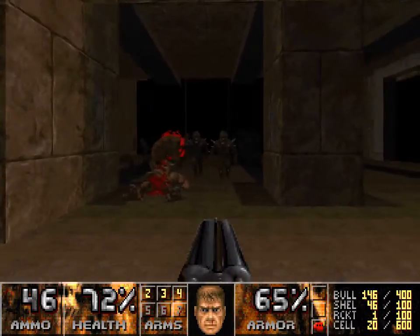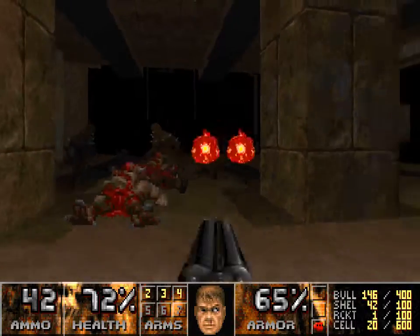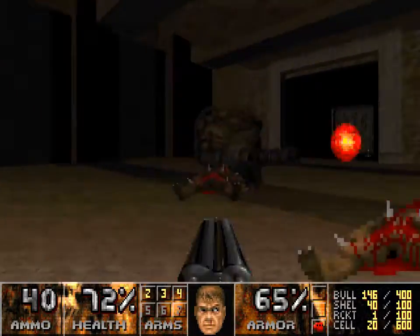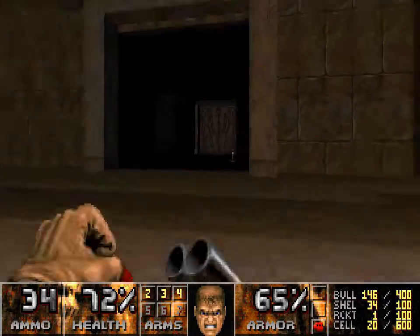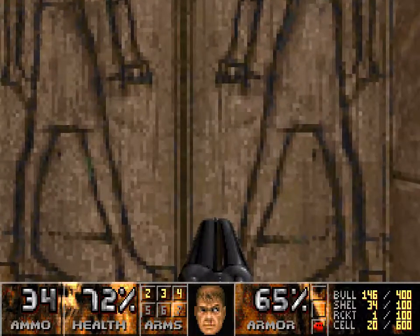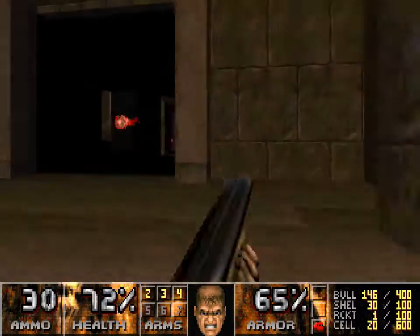There's a Mancubus there, but I'm going to leave him for now. As soon as you cross onto this thing, that little doorway opens up, and that gives us a super shotgun. You guys can have each other. With the red key, this is actually the red door, and there's a bunch of revenants in here.